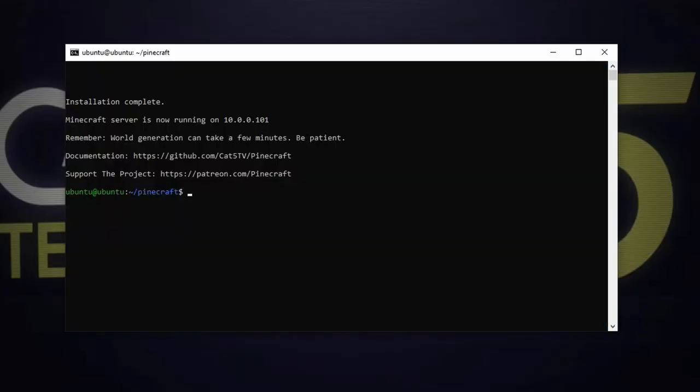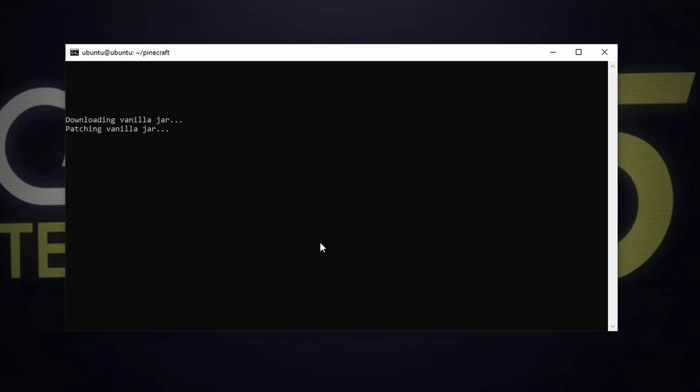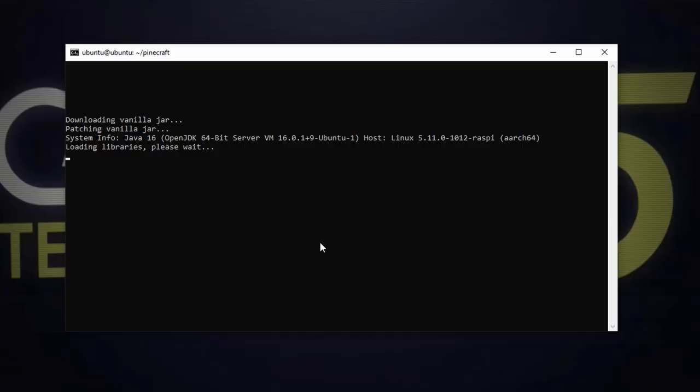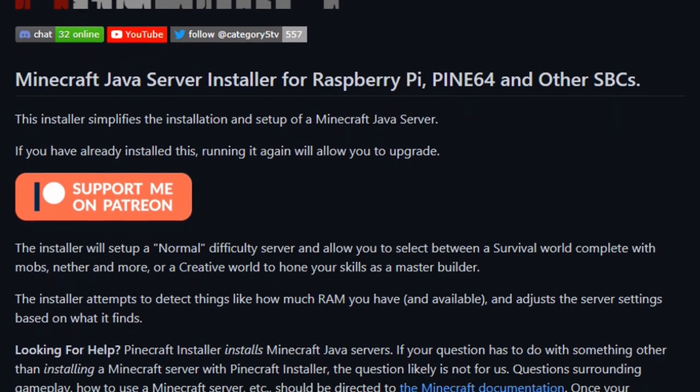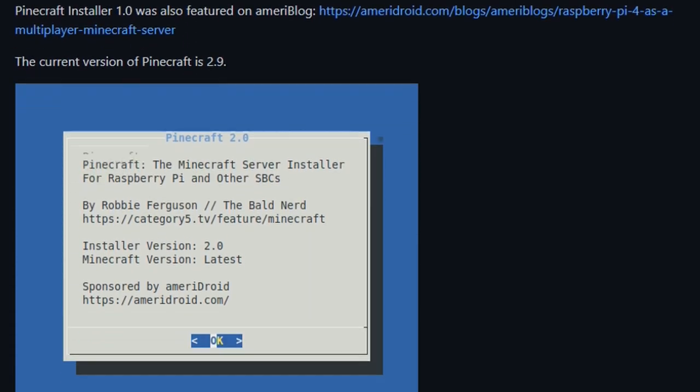And as quickly as that, Paper Minecraft Server is installed successfully — hit OK. If I go screen -ls, you'll see Pinecraft is running. Screen -r Pinecraft — look at this: it's downloading the vanilla jar, it's patching the vanilla jar, it's going through the process. I can't connect just yet because Pinecraft Installer is doing those finishing touches. I want to remind you to check the README on the GitHub page for Pinecraft — the links are in the description below.